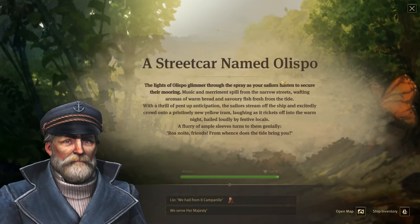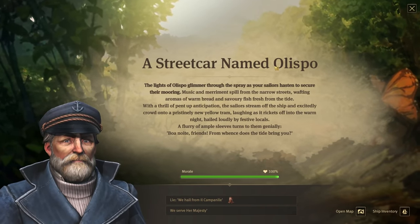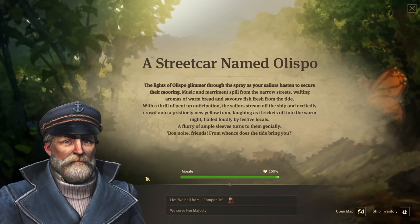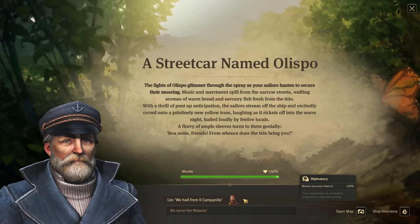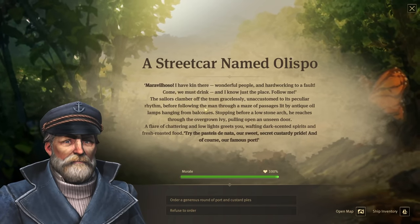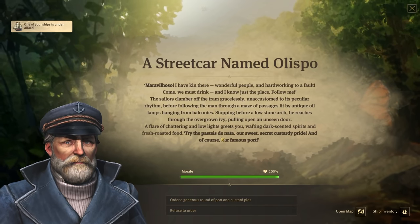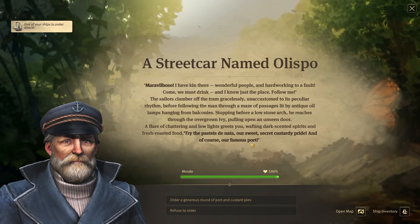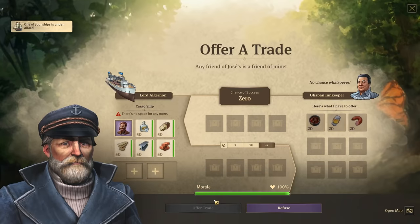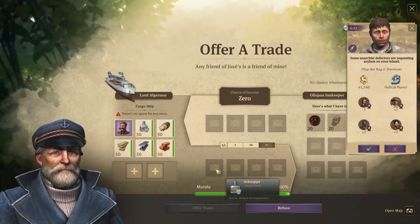A streetcar named Olispo — the lights of Olispo glimmer through the spray. The sailors hasten to secure their mooring. Music and merriment, and we hail from Il Campanile, which at least has a bit of a chance. 'Maravilloso — wonderful people and hardworking to a fault! Come, we must drink, try the pasties, our sweet secret custard pride and our famous port.' We can order a generous round of port — and we can use our schnapps for that!